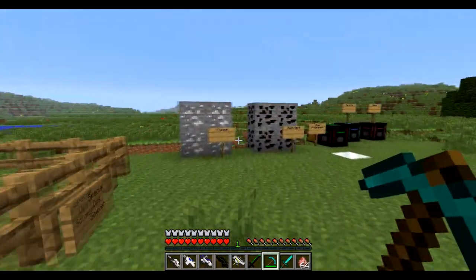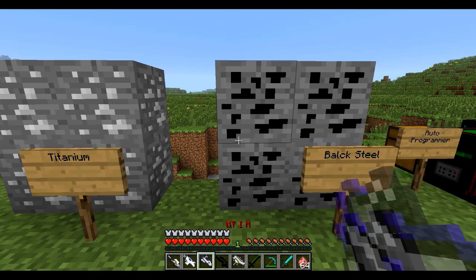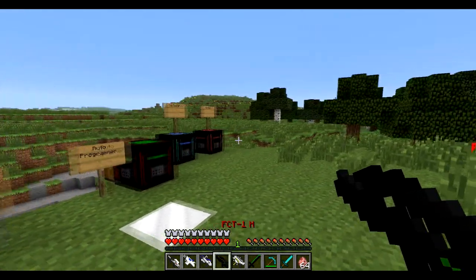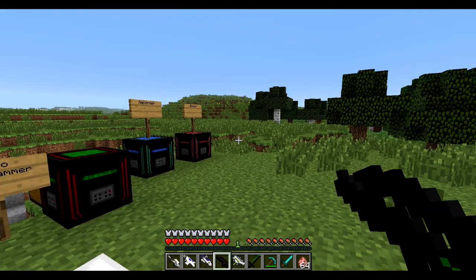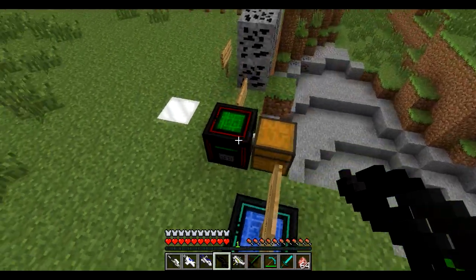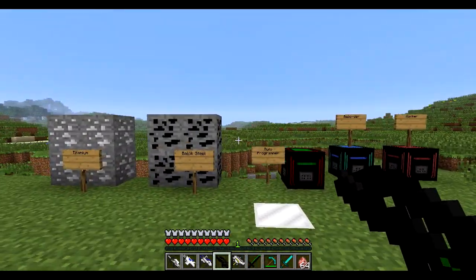The two ores will do different things. You can also use them separately because titanium will help you create the white weapons you can see down here, and then the black will help you create the black weapons. I don't know the difference between the two because I didn't really go through and learn everything — it's actually two o'clock in the morning where I'm at — but it's a cool mod and I felt like it deserved a video.